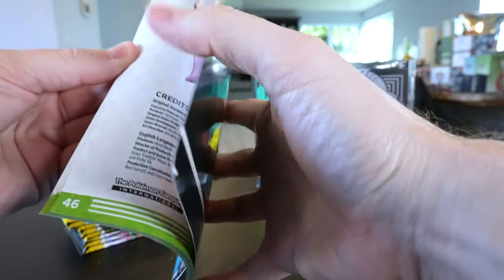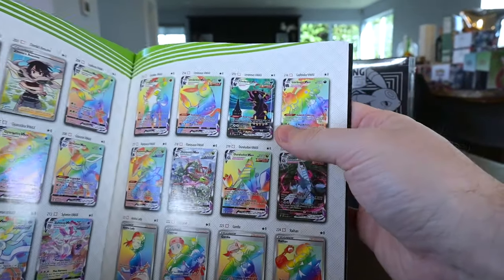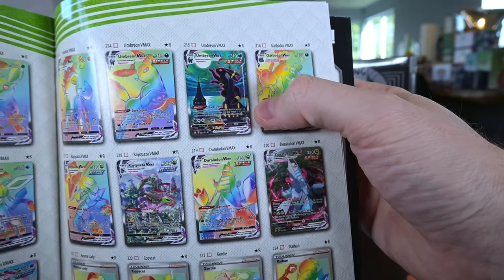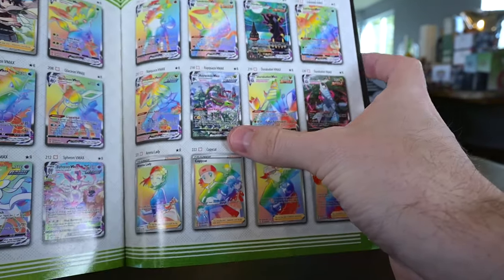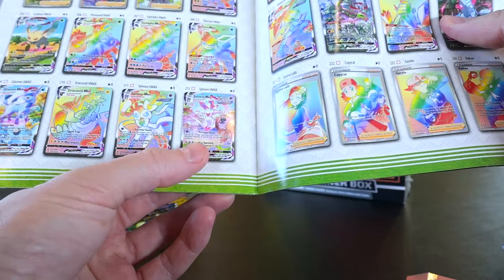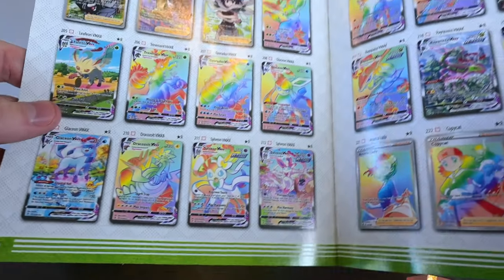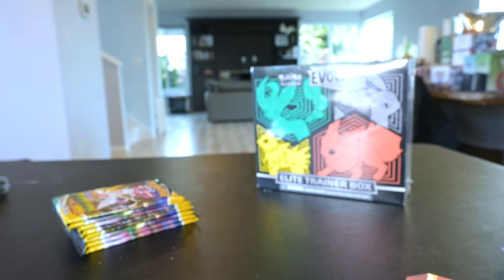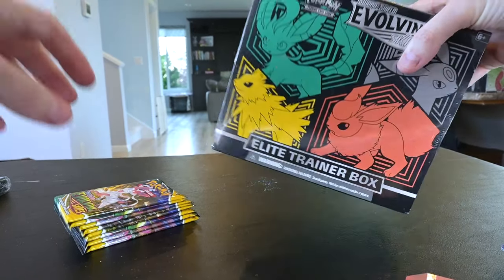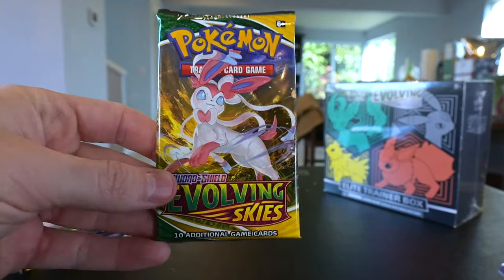We also got the Evolving Skies booklet — this thing is awesome because it has all the really cool cards. Here's obviously the best card in the set, the Moonbreon. Then you have the Rayquaza V-MAX — 250 for that one. The Sylveon here I think is 150. You got the Leafeon, the Glaceon is also 150. Dude, it's just a crazy set. Let's hope we get something good, but we probably won't because this is one of the hardest sets to pull from — they call it Evolving Cries for a reason.